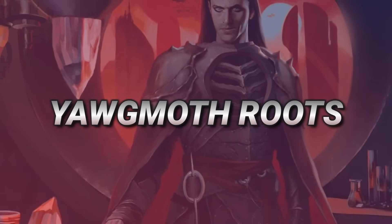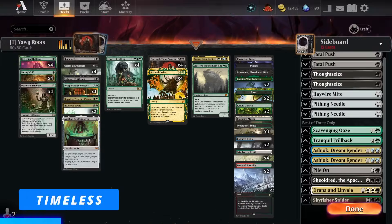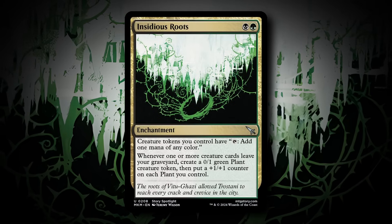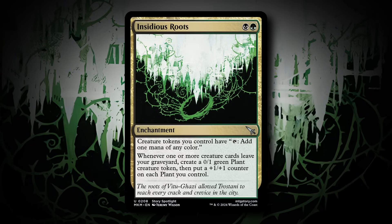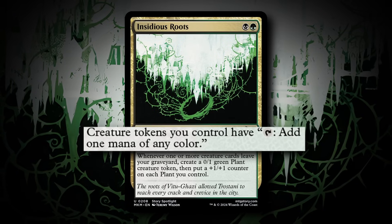Hello everyone and welcome to another timeless video. Today we're going to be taking a look at a Yawgmoth deck in timeless format with a little bit of a twist using the brand new card from the newest set MKM called Insidious Roots. This is a really interesting card that is kind of synergistic with a lot of the stuff Yawgmoth has going for. Creature tokens you control have the ability to tap for any mana.